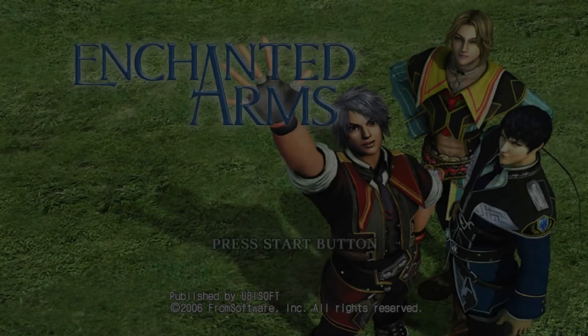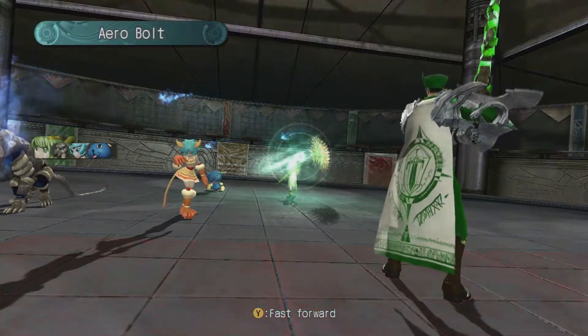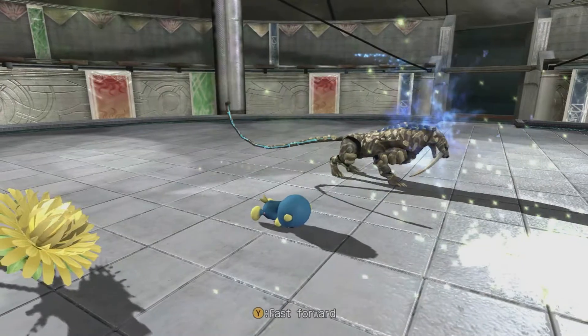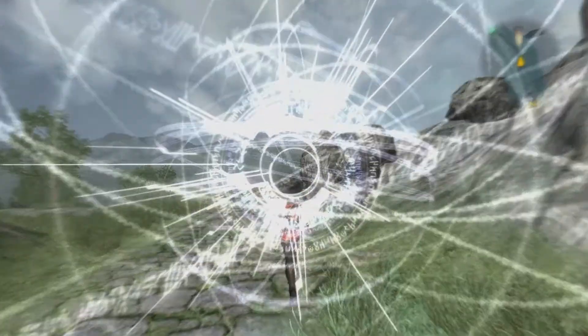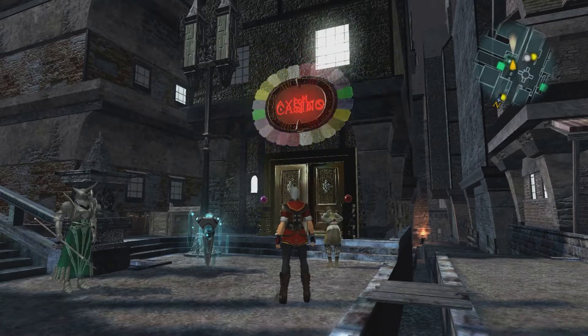Our objective is simple: complete Enchanted Arms main story and side quests without any deaths. We have only 5 rules for this challenge. The run is over if any of the main characters die during a battle and are not revived within 3 turns and go to dust. Wild encounters cannot be fled or ran from. I must battle all lost golems that we encounter. Casino use is allowed throughout the run.